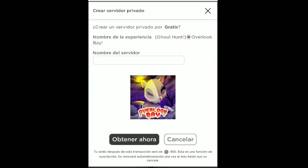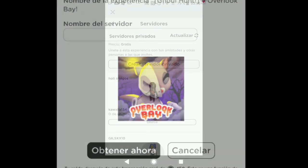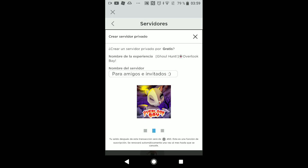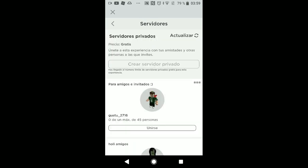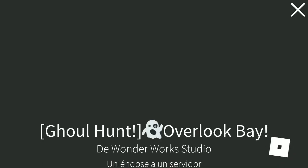Pero lo más correcto es crearse un servidor privado. Un servidor privado es donde solamente tú juegas sin la compañía del público. Presionas donde dice crear servidor privado, pueden ponerle cualquier nombre a su servidor y luego presionan en obtener ahora. No se preocupen amigos, crearse un servidor privado es gratis ya que Overlook Bay nos ha dado esa ventaja gratuita. Una vez creado, pueden configurar si quieren que sus amigos puedan acceder o no. Entren a su servidor privado y podrán jugar Overlook Bay estando solos.